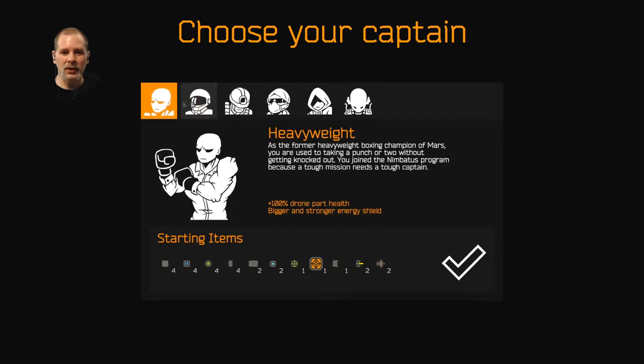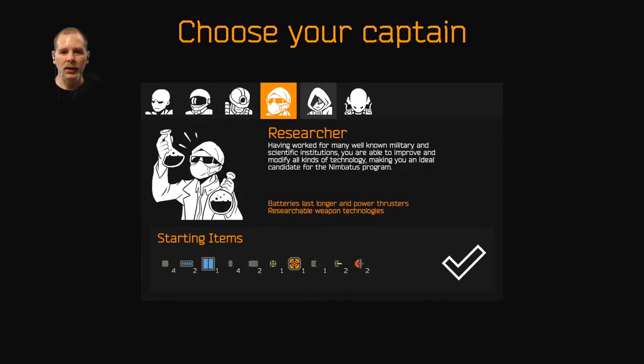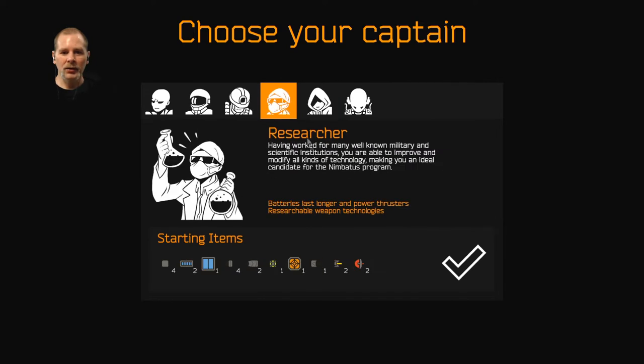What is this? 100% thrust. That's kind of interesting. Pilot, Miner — there's different options. No deploy costs. We'll try Researcher, we'll see what we can do.